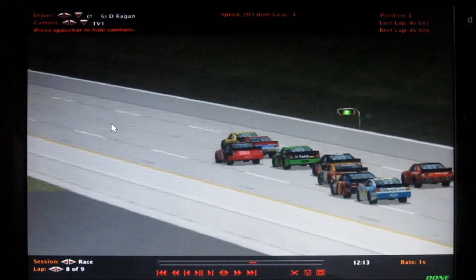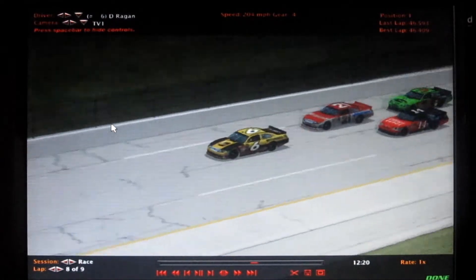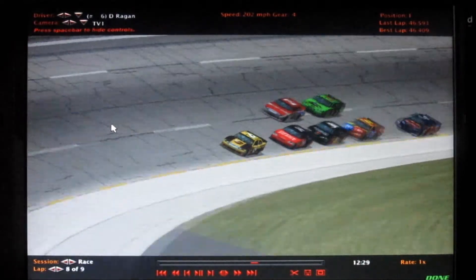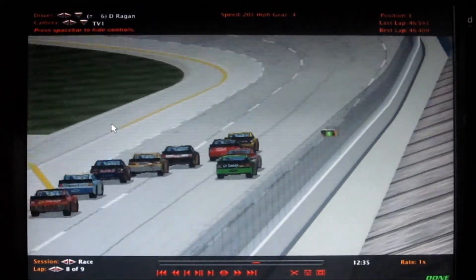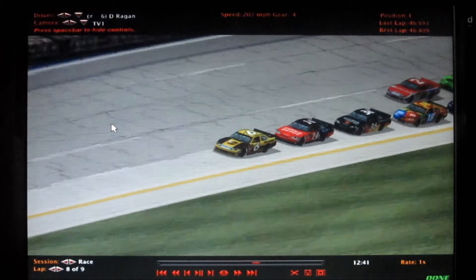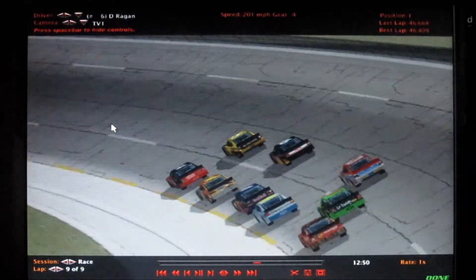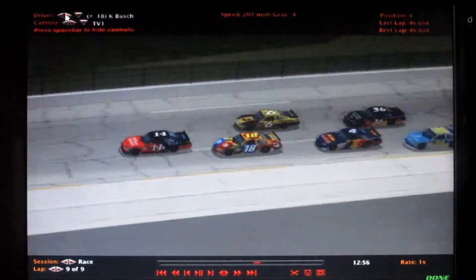By the way, we're on lap 8 of 9, so this will be the white flag coming to the line. The 6 car is in the lead — that's Phil Jones. The 21 car is going to get freight-trained on the outside. Here comes SuperDog 316 Videos following the 6 car. Mr. Kyle Busch 1 is following the 14, and Autobot Awesomeness in the 18 car behind them. White flag is out — we just crossed the finish line. Now they're going into turn 1, going into turn 2. The 6 car of Phil Jones is going to get freight-trained on the outside.